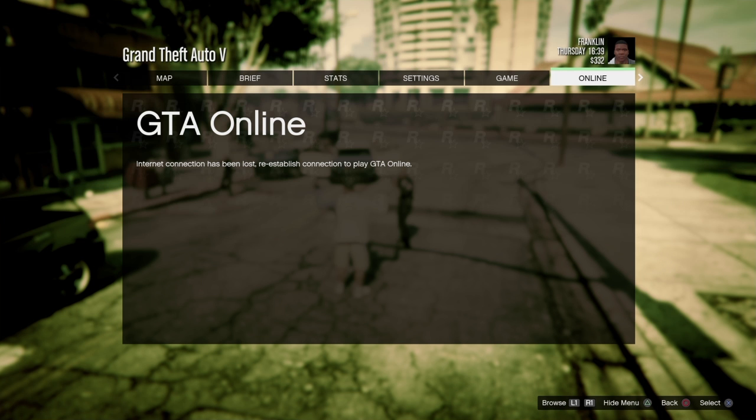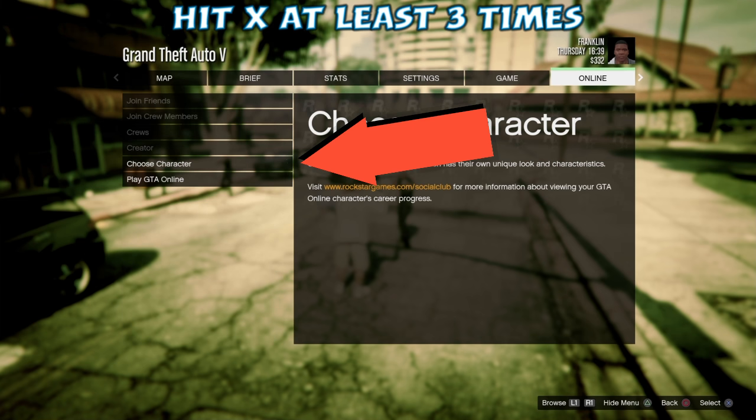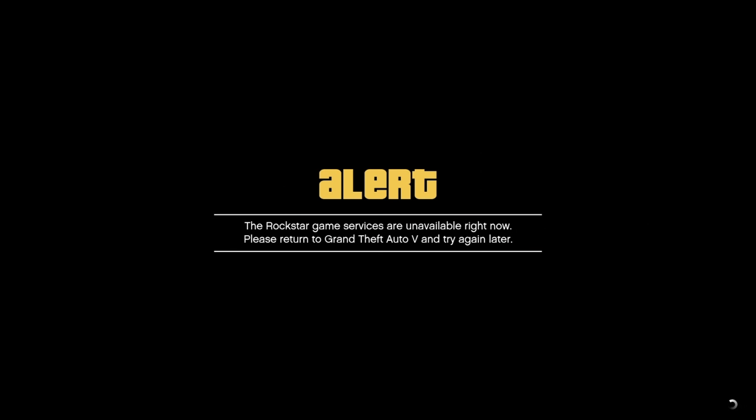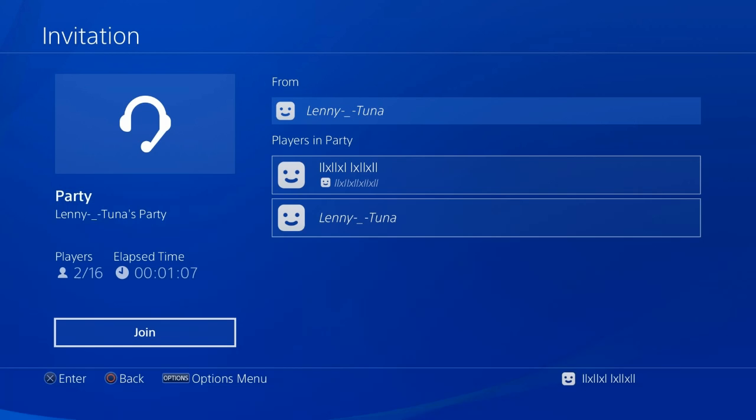As soon as it pops up, hit the X button at least three times. If you're successful, you're going to get a Rockstar Services alert. Sometimes this alert won't happen — if you use an old game save it's more likely to come up; with a new game save it might or might not. This alert is what we need. Without it you'll either spawn to the choose character screen or get an infinite black screen. Once you get it, go to your dashboard and join the party your friend is in.